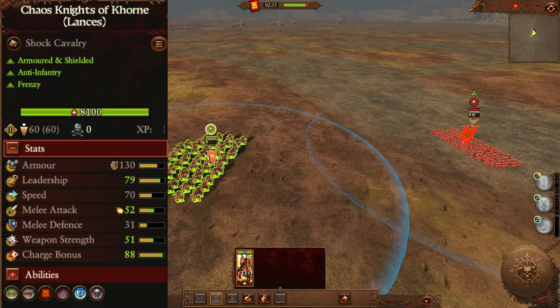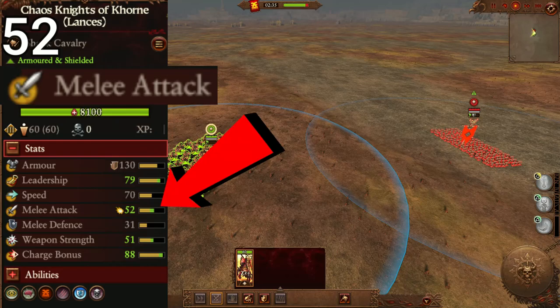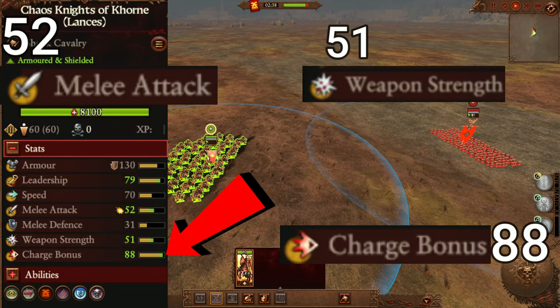Let's use these Chaos Knights as an example. We can see they have 52 melee attack, 51 weapon strength, and 88 charge bonus.